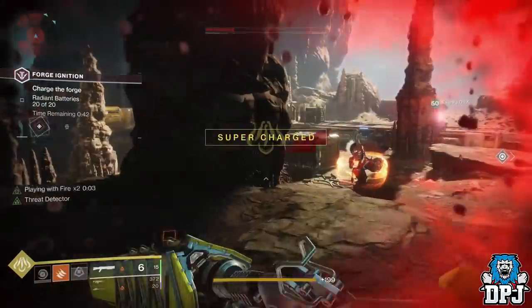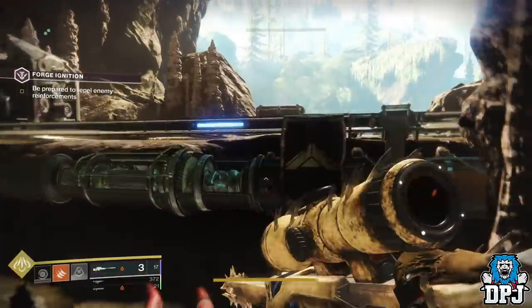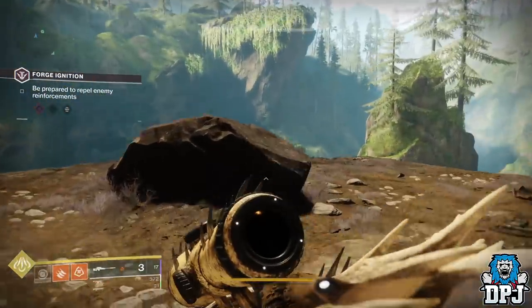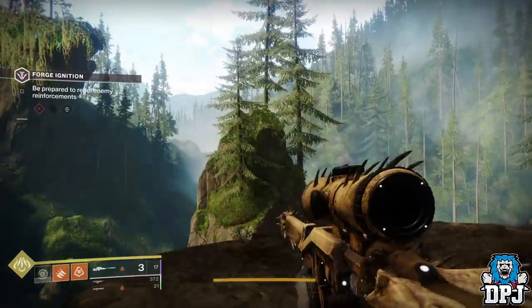Once you throw 20 components at the forge and the first wave is completed, go off to the left-hand side of the arena as I do on screen now. Out on this little rocky island you will see a drone spawn in — you need to shoot and destroy this drone.